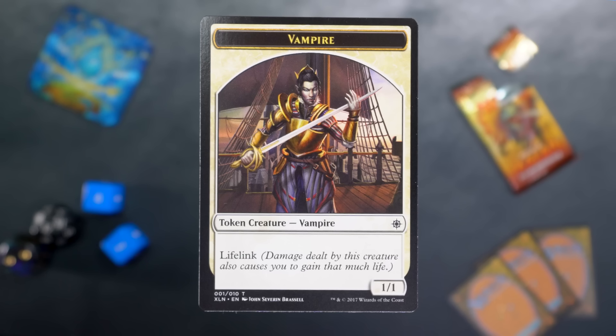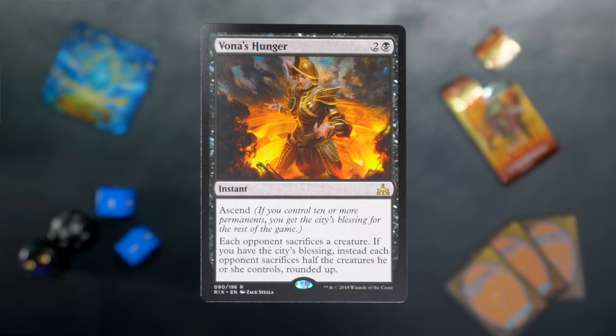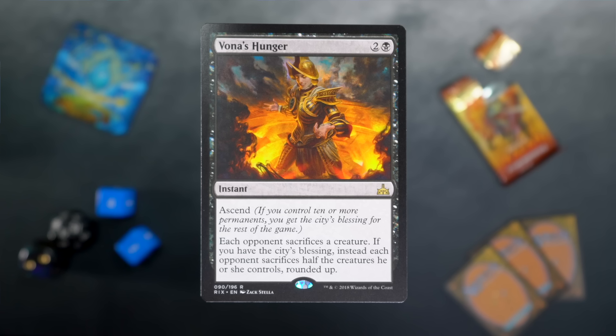We got a vampire token with lifelink, a forest, and our rare is... Vona's Hunger. I do not remember this card. Two and a black, instant, with Ascend. Each opponent sacrifices a creature. If you have the city's blessing, instead each opponent sacrifices half the creatures they control, rounded up. That seems like it's probably worth ascending before you cast it. Edicts do good work.